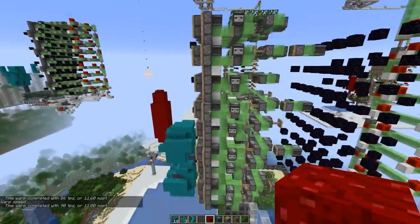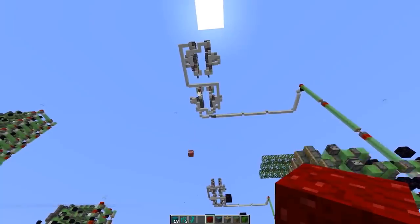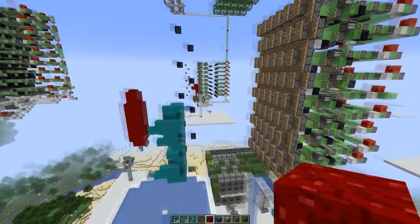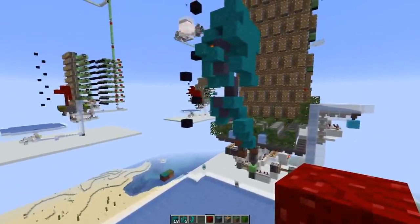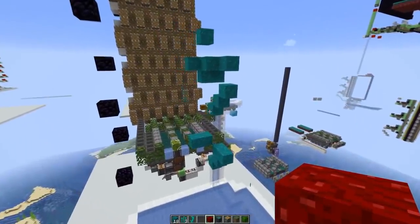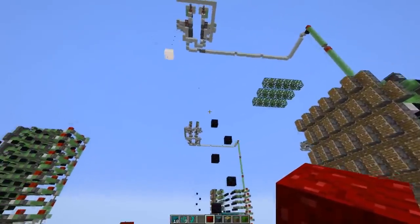Then we got this piston wall here pushing the whole tree over, so we can blow it up with the TNT system here at the top, which was designed by KayDender. We blow it up from bottom to top so the items can fall down. Sometimes we lose a couple of items because they land on blocks lower, but we should get most of them.